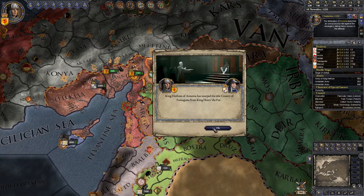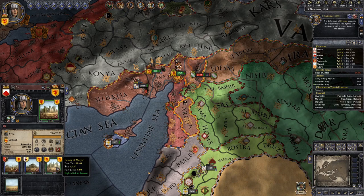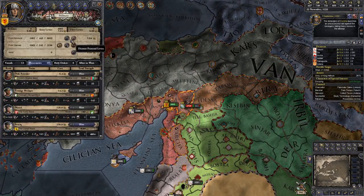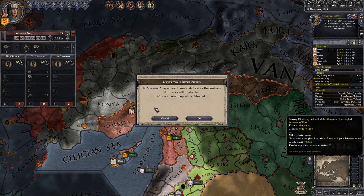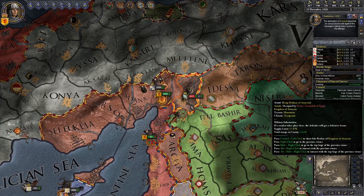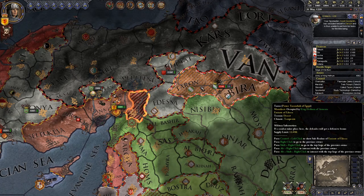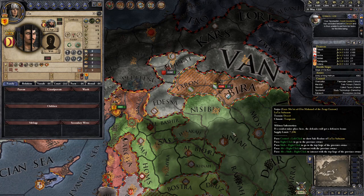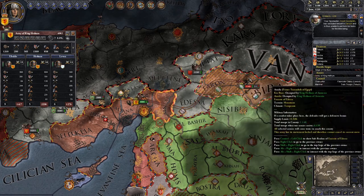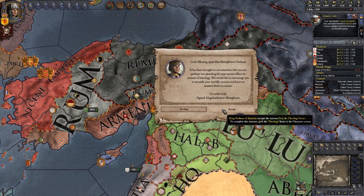Cyprus has surrendered — probably because they are simultaneously being attacked by the Kingdom of Jerusalem — so we have another county. With that, let's get rid of one of our baronies. In the meantime, the Fadaqin seem to want to take back the land we previously took from them, so we are going to have to defend that. We'll wait until they move out of the mountain county before liberating it. A little additional revolt happens for the same county, but we have crushed that, and at 94 war score it shouldn't take long to win the actual war.